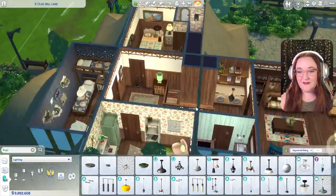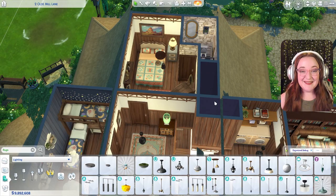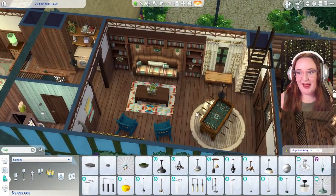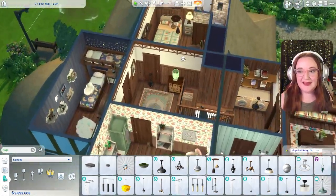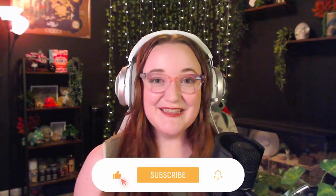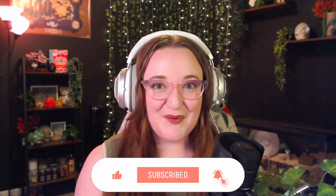This has gotta be one of my favorite builds I've ever done. The exterior of this house is beyond anything I've ever tried to create before. I'm also just obsessed with the Horse Ranch pack — the decor items and furniture are so, so pretty, and it matches really well with a lot of different packs. Thank you all so much for watching. If you like this video, make sure to leave a like and subscribe so you don't miss the next one. Bye friends!